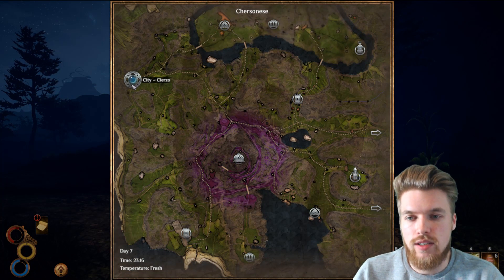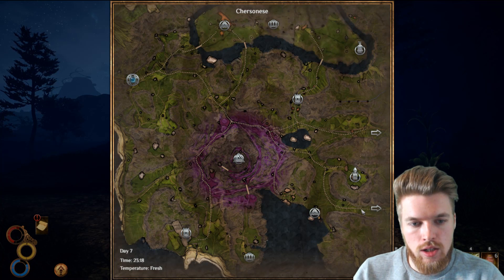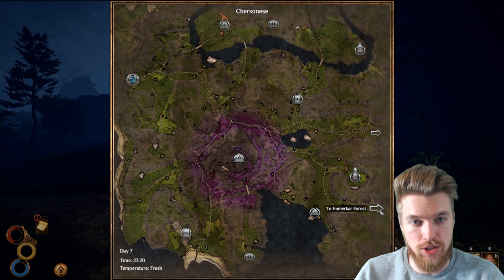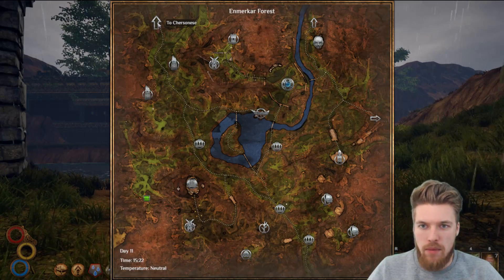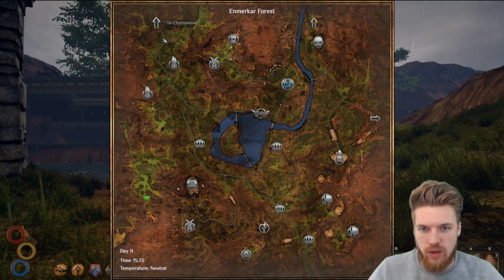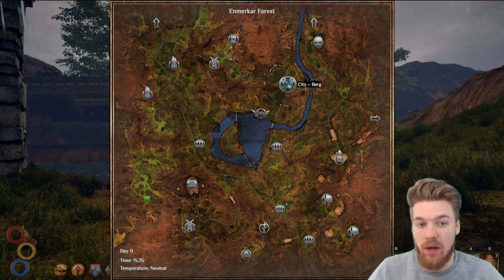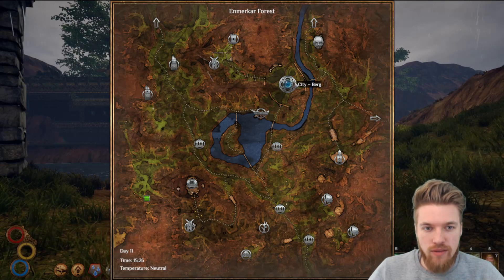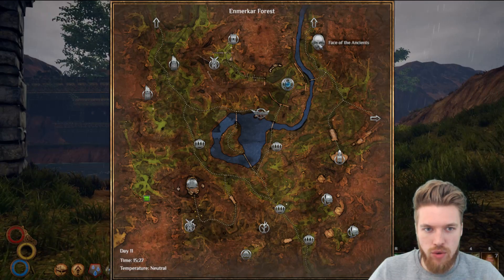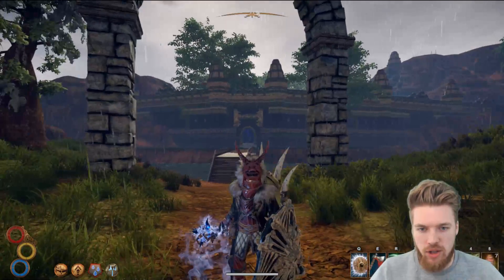From the starter area, the first thing we need to do is travel to the bottom right to the Enmerka Forest, located where this arrow is. Once you arrive in the Enmerka Forest, you arrive from the top left arrow and then come down this pathway past the abandoned docks and the city of Berg. If you leave the east gates, cross the bridge and go north, you'll find the Face of the Ancients, which is the dungeon I'm going to be showing you.